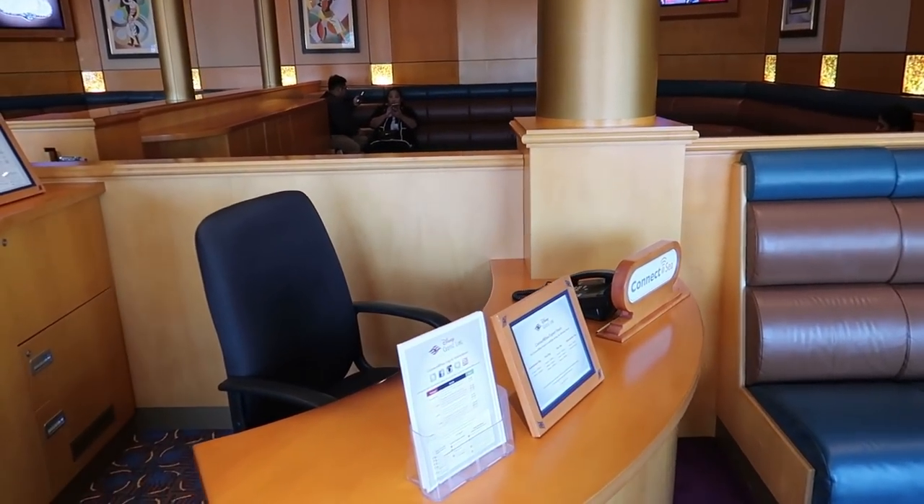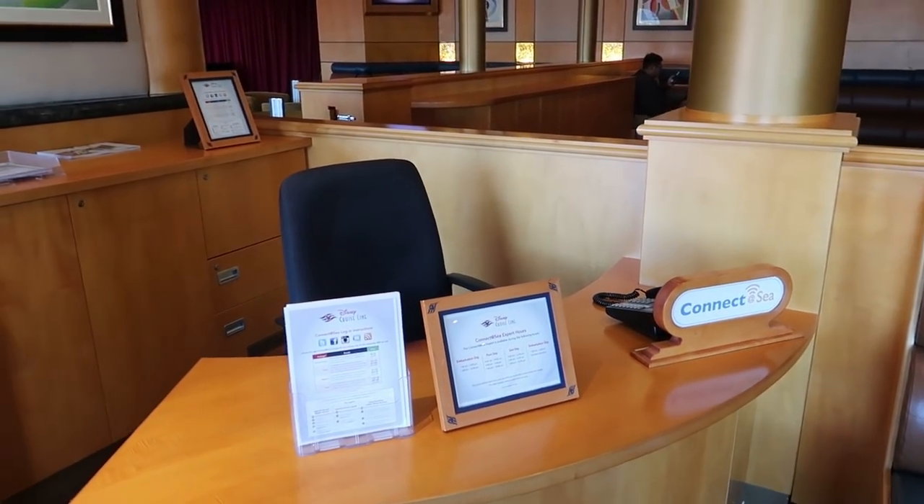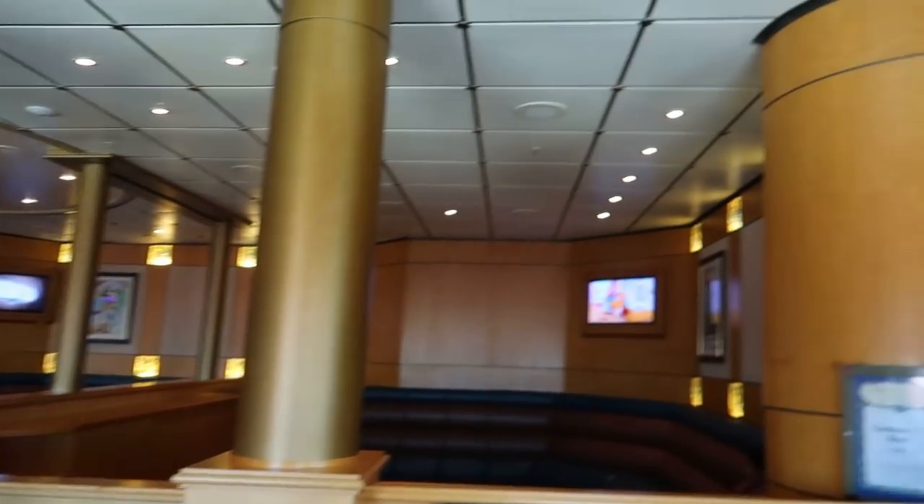Just past Promenade Lounge is Connect@Sea — if you're having internet issues or want to purchase a package, this is where you go. A helpful tip: if you forgot to download the Disney Navigator app before leaving port, come here and a cast member will help you download it and credit it back to your internet plan.